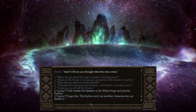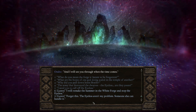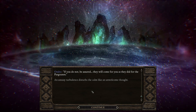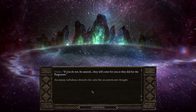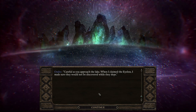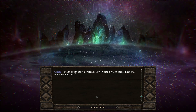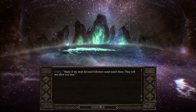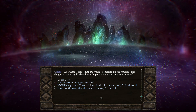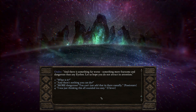"I will remake the hammer." — and ignore this, the Islis aren't my problem, someone else can handle it. "I will remake the hammer in the White Forge and stop the Islis." "If you do not, be assured — they will come for you as they did for the Pargrunin." An uneasy turbulence disturbs the calm. "Careful as you approach the lake. When I claimed the Islis, I made sure they would not be discovered while they slept — many of my most devoted followers stand watch there. They will not allow you near. And there is something far worse — something more fearsome and dangerous than any Islis. Let us hope you do not attract its attention." Oh really? More dangerous? You can't just add that in there casually.